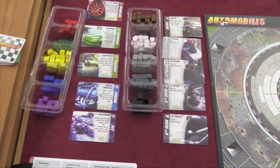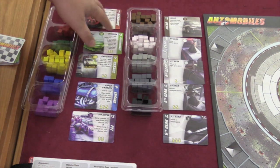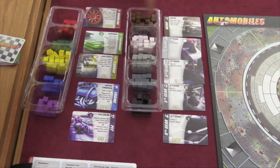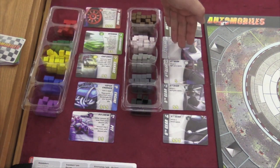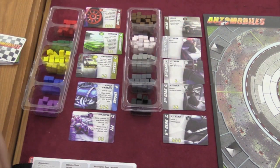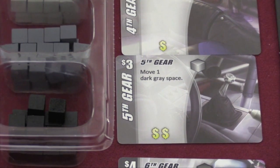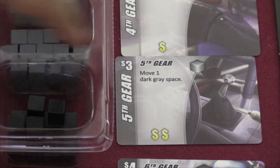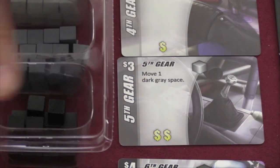At the beginning of the game, players are going to be able to buy more of those cubes. The different cubes mean different things. The brown cubes are wear — they're always bad. The white, gray, dark gray, and black are third, fourth, fifth, and sixth gear cubes. Each cube is used for something specific. Most of these cubes are used to move, but each cube also has a value if you use that cube to buy other cubes, and a cost when it is being bought.